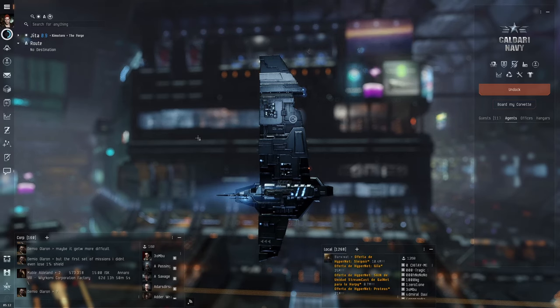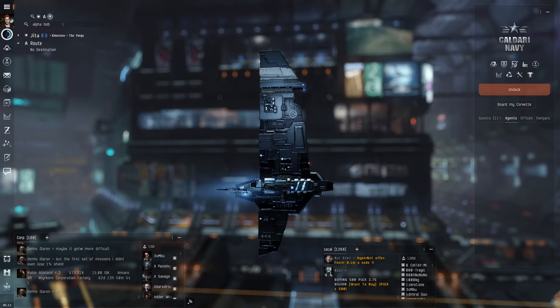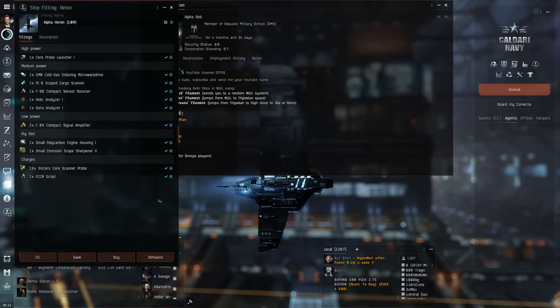First step is to start with my 10 million ISK Heron fitting, which is on my bio page. In the search window, type Alpha Bob. Make sure to double click on the correct Bob. Now click on the Heron fit and select the simulate button.